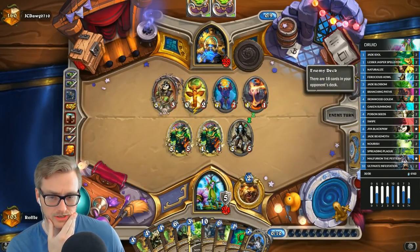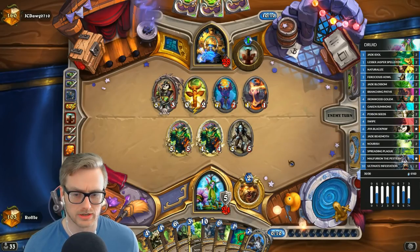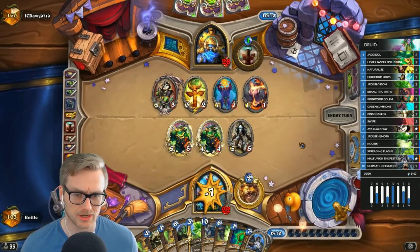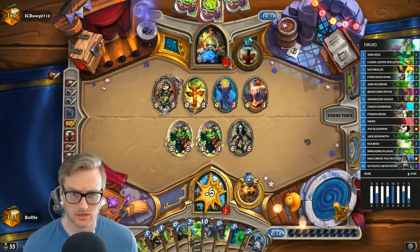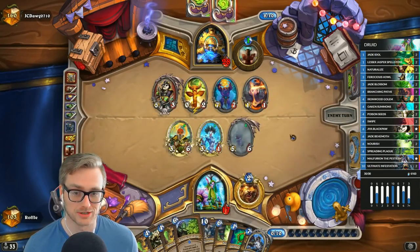Just want to narrow down the board — and we've got the Malfurion now. We have an insane amount of armor gain so I'm not really that worried about our opponent killing us. Devolve is great because we have Spreading Plague.